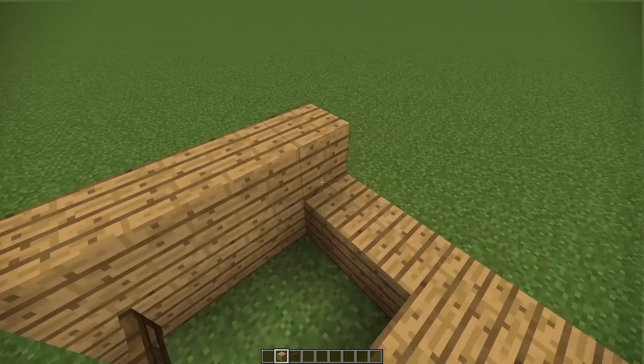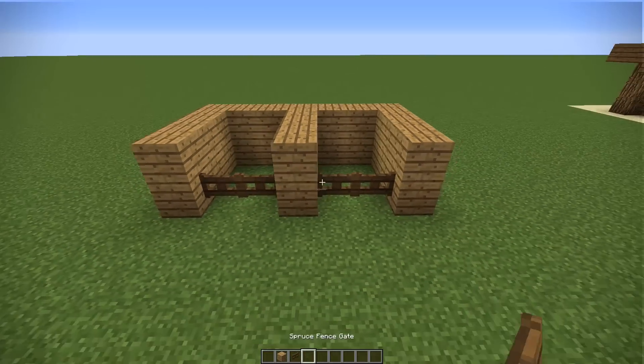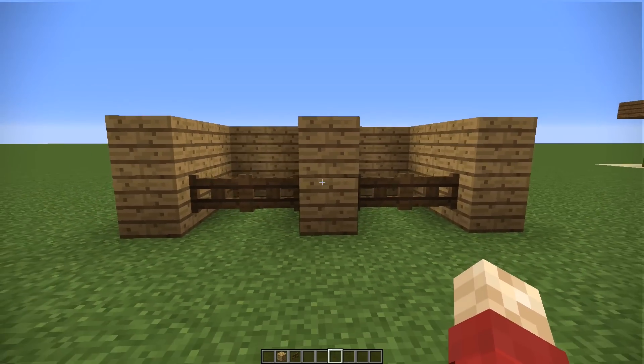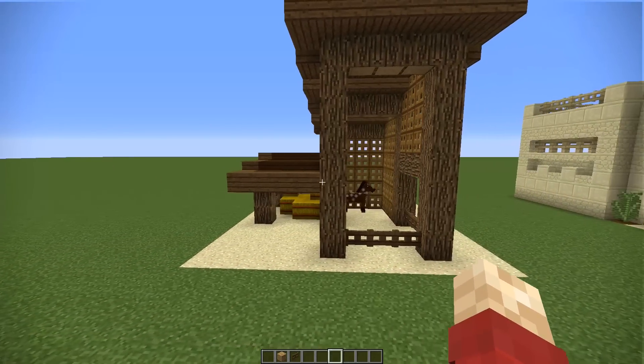You just have to make it high enough so that the horses can't escape. But this isn't about the creative ways to make this box for you to keep your horse in. It's about making a design that looks nice and is in some sort of theme. So let's get straight into it.